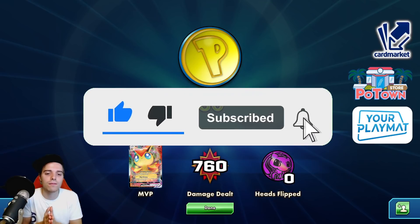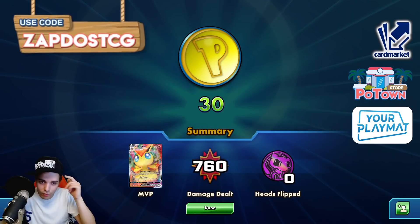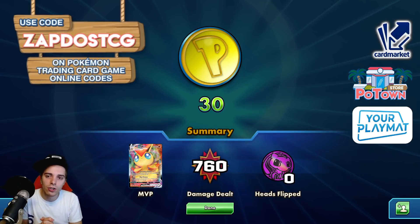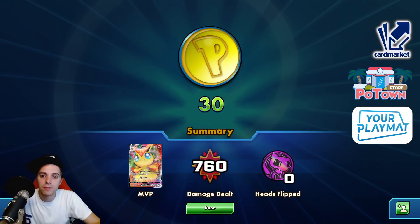Also go check out our sponsors. PotownStore.com — the best place for TCGO code cards. Use the coupon code ZapdosTCG at PotownStore for 5% off your order. Get yourself the codes you want for Evolving Skies, promo codes, Zacian, Eternatus, Dragapult, Crobat, Urshifus — they have everything. Also go check out cardmarket.com if you're a European player — you can buy and sell cards all across Europe and see how the price fluctuates over time. Also check out yourplaymat.com by clicking the link below for 10% off — create your own unique custom playmat for the new season and they ship worldwide. Try out Victini VMAX — it's very very nasty. I'll see you guys in tomorrow's video. Peace!